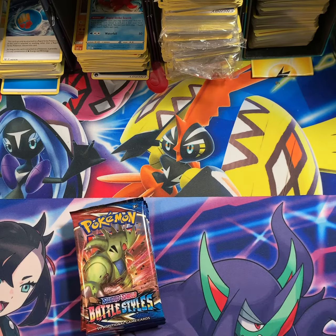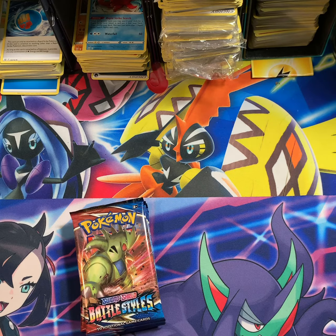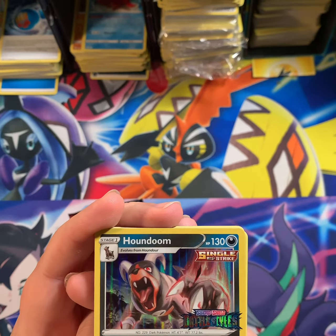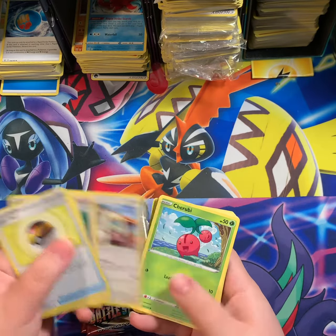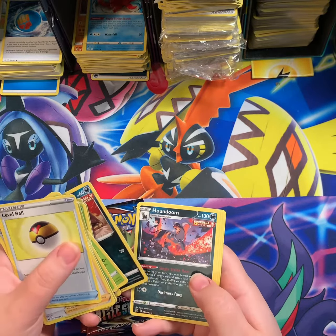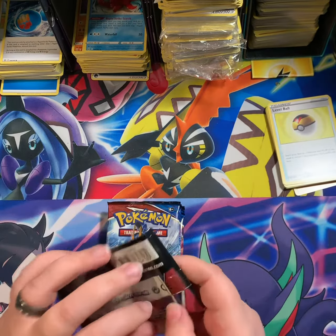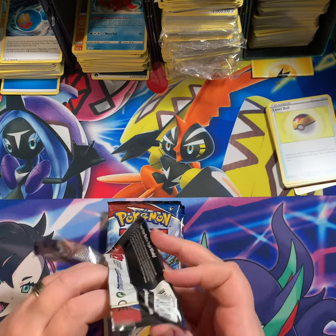We'll start with this one. Here's the code for you guys. Houndoom Single Strike — I don't know what the Single Strike stuff means. Then Opal, Allister, Sonia, Drampa, Cherubi, Cherrim, Tapu Bulu, Bruno, Professor Sonia, some Single Strike Energy, Houndour, Houndoom, and Stonjourner. I don't know what the hit cards are in this set, so we'll have to find out together.